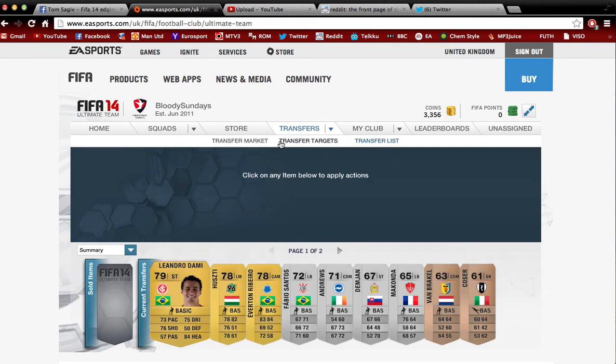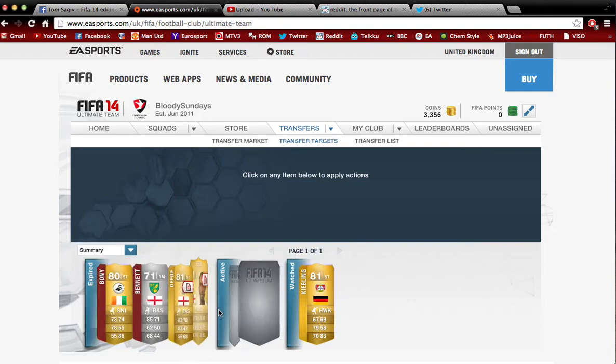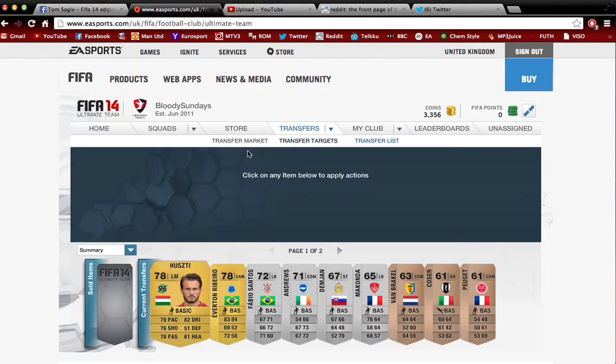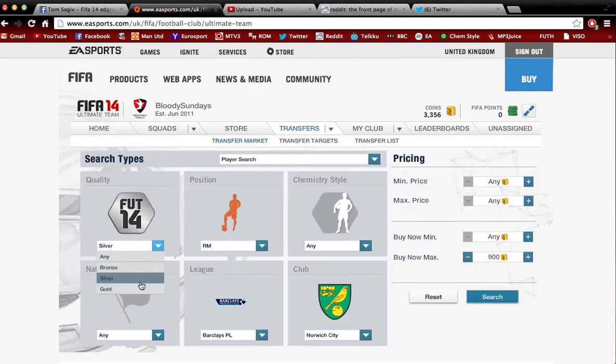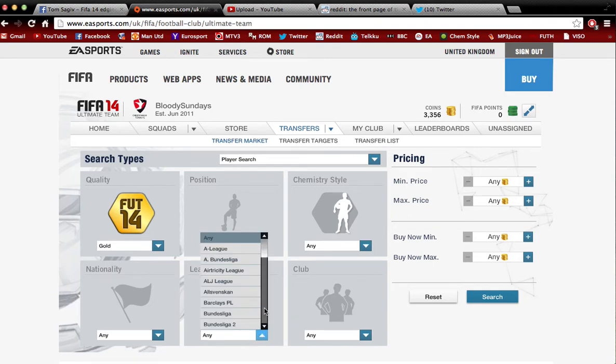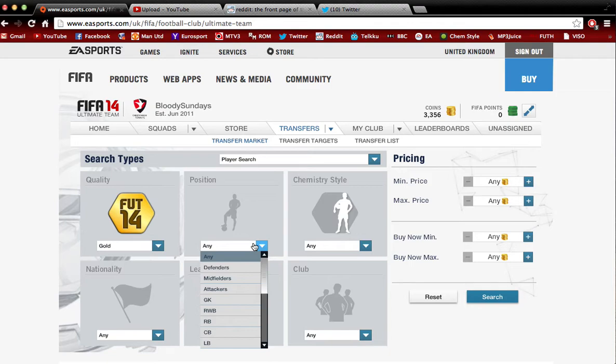Let's say you've gotten yourself around 500 coins and you're not sure what to do with them — you can actually make a lot of profit. Go into the transfer market and familiarize yourself with one league, for example the Barclays Premier League, which is a very popular league. Filter by gold players and set the max price to 300 coins.